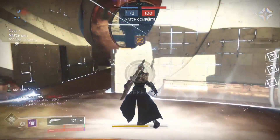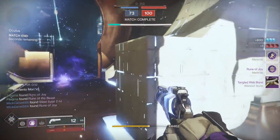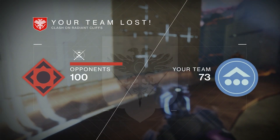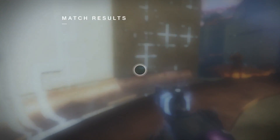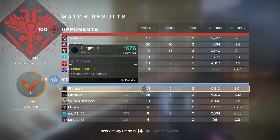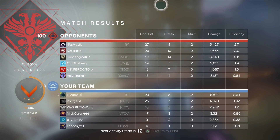Unfortunately we lost — playing a six stack it's hard to win. Let's see the score though — I think we did good. Look at that, 29 kills. We did some good damage, more than like everyone in the lobby. So there we go — we got the exotic helmet for the warlock.